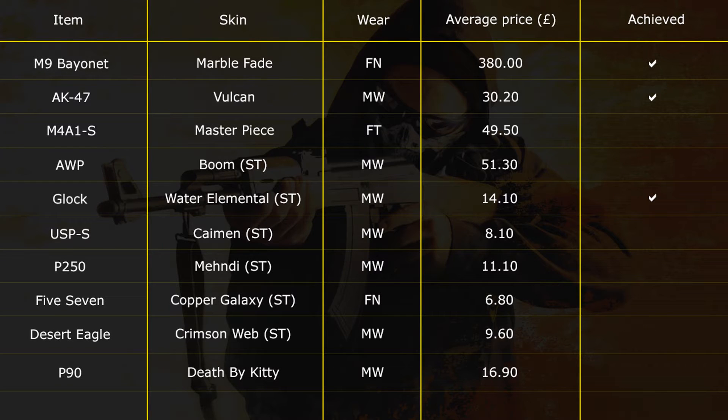What is going on guys? I'm VentusTunes and there's going to be a new series on the channel. As you can see in the background, we have a bunch of item names, a bunch of skin names. We got wear and the average price and a tick for achieved if we already have that item. This is just a small list of my ideal inventory — once I've got all these, I'd be pretty much happy and wouldn't really need to do any more trading. This list will probably change over time, but right now this is the inventory I want to get.